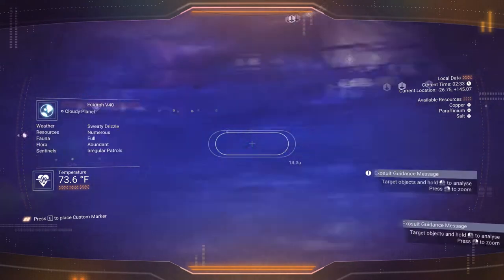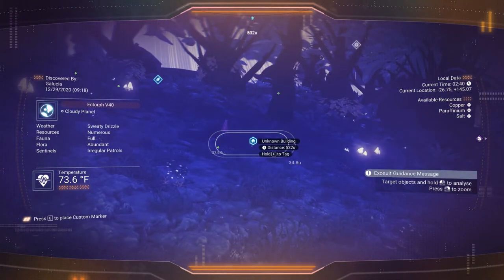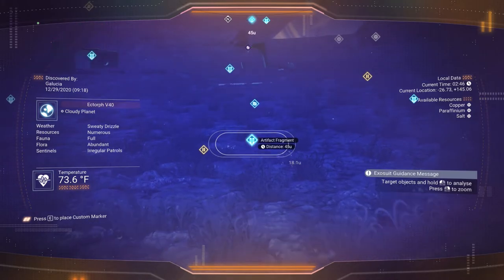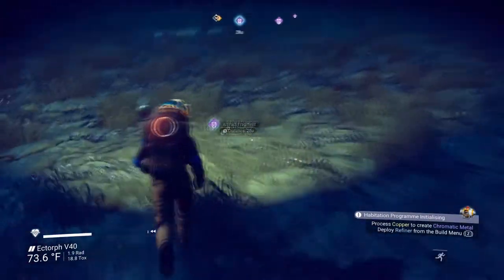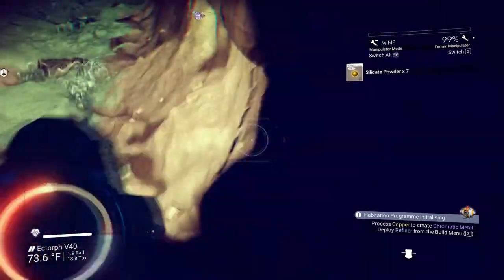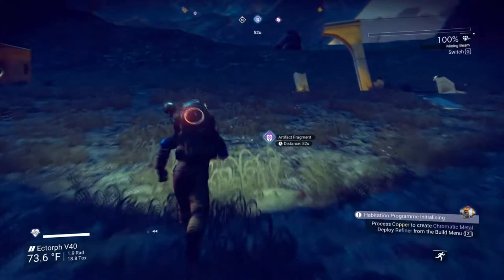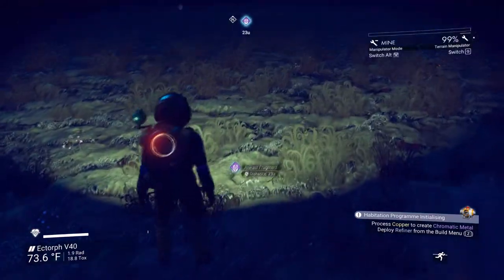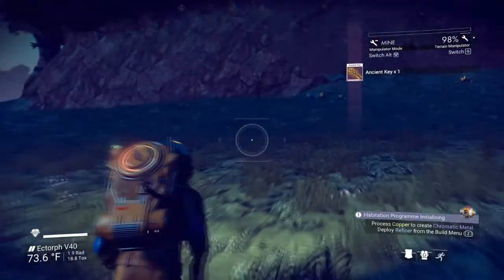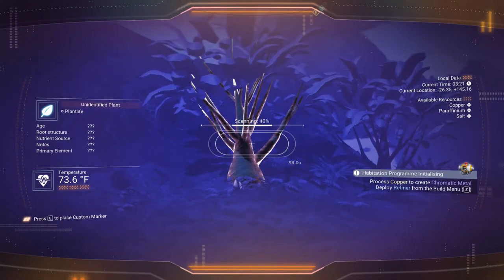Buried technology module, buried technology module — doing a quick scan of the horizon to see what's around. There's another one — I'm definitely going to get some buried technology modules while we're here. There's an unknown building over there. The point of these places is you're going to find ancient fragments, aka keys. There are also some Gravitino balls here — you could sell those and they're worth a little bit of money, but I would just leave them alone. It'll probably attract unwanted sentinel attention, and they're not worth a fortune — I'd rather not deal with the sentinels right now.